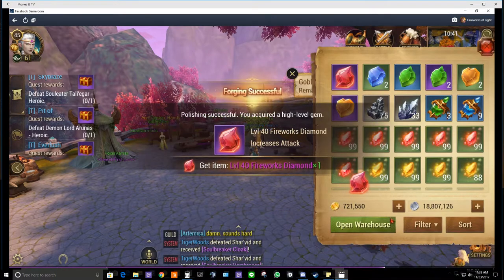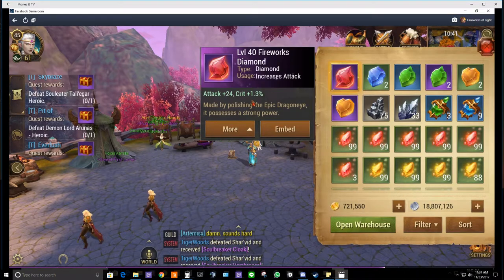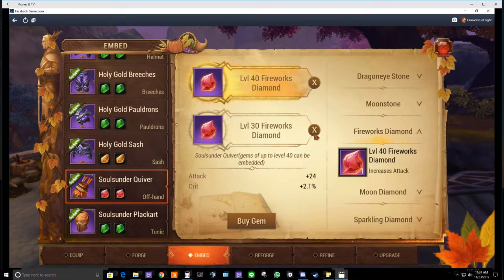Drum roll — we got 1.3. I was honestly hoping for 1.8 or 1.9, but it's better than 1.1 or below, so we're going to keep it. We're going to put that on my offhand. For some reason the current one has accuracy, so we're going to take it off and add the 1.3 we just forged.